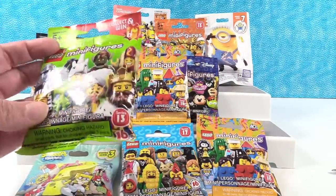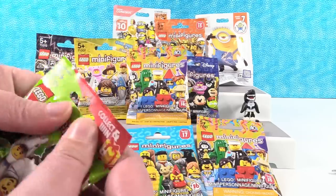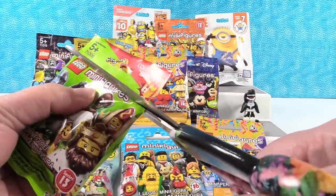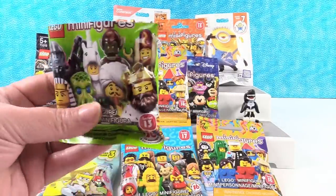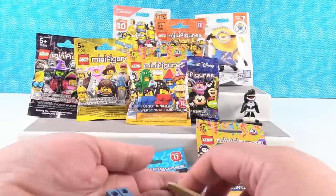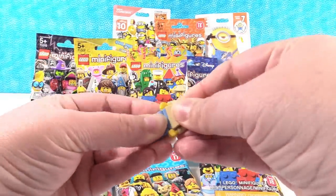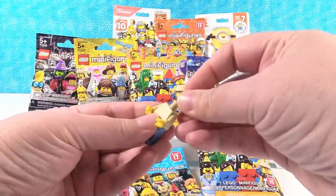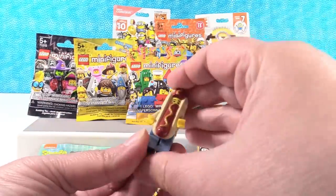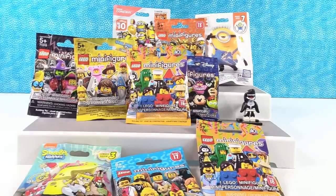Shannon's turn. She opens Lego Series 13, hoping for the unicorn or goblin — or maybe a unicorn-goblin combo, a 'unicomblin' or 'goblin corn.' She gets Hot Dog Dude. She builds him on camera, showing him without the hot dog costume — very plain — then with the costume on. Hot dog dude is assembled and ready.